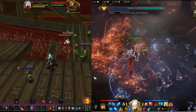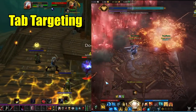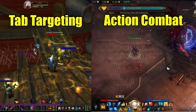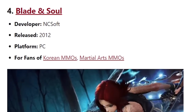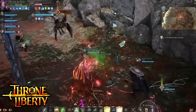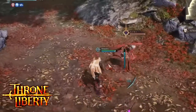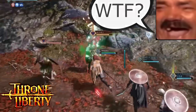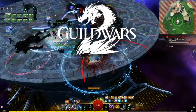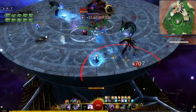Whether you prefer the complexities and role trinity available in tab targeting MMO combat or more reactive and immersive action combat, you'll probably experience both at some point. Regardless of which style a game chooses, how well it's done can make or break it. And if you break it, you'll be opting for automation rather than combat. But Guild Wars 2's hybrid action and tab target combat really makes you want to play it yourself, and it also lets you choose which style you prefer.